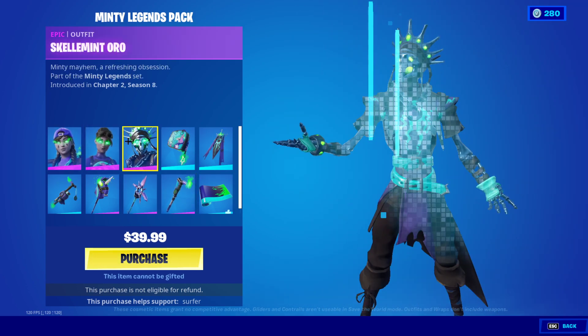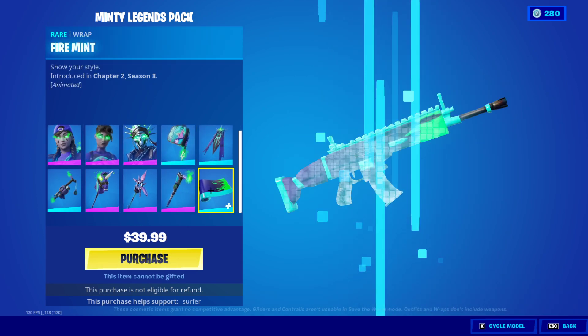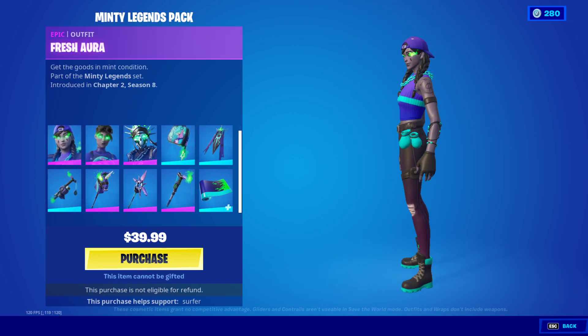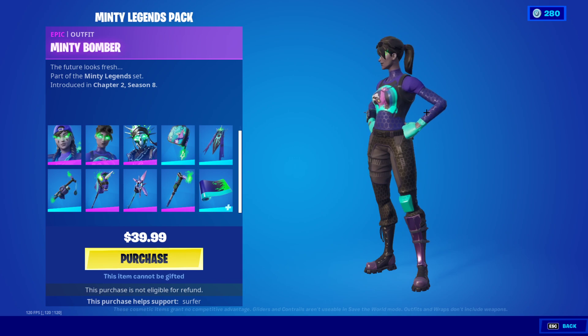As you can see, the Minty Legends Pack is actually now out. This is one of my favorite packs ever. It comes with a ton of amazing skins and I do really love it. My favorite is probably the Aura, but let me know which one you guys like the most. This pack is out right now.